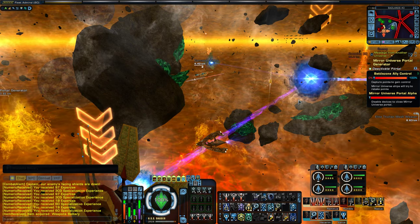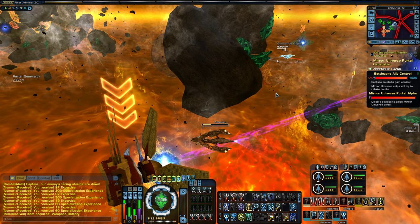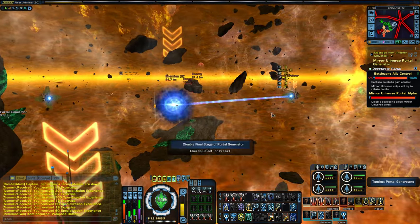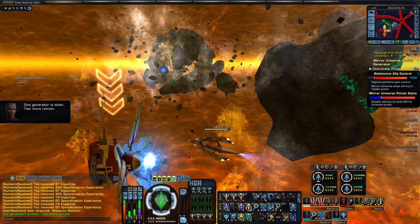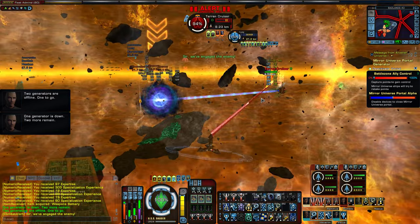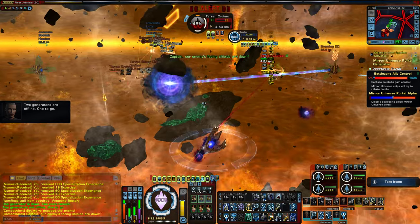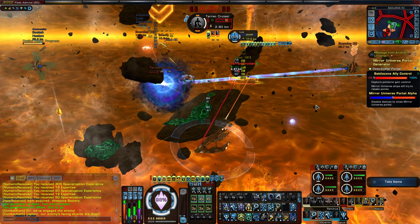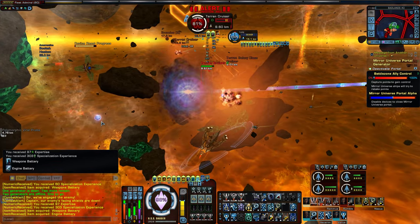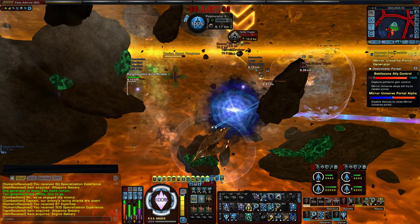Disable generator — disable third stage. It looks like there are three or four stages. One generator down, two more remain. Two generators offline, one to go. So it looks like there are four stages you've got to do. I'm going to launch these probes. In addition to giving you that 25% antiproton damage and some inertial dampeners, you also get to launch these little probes which are pretty cool — they look like the Iconian probes. So that's awesome — three little Iconian probes to help you out.